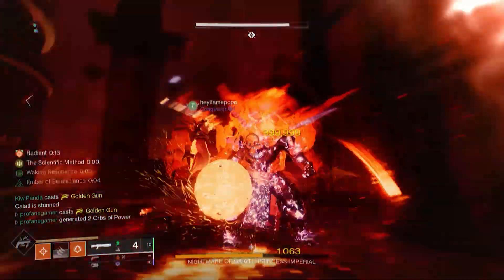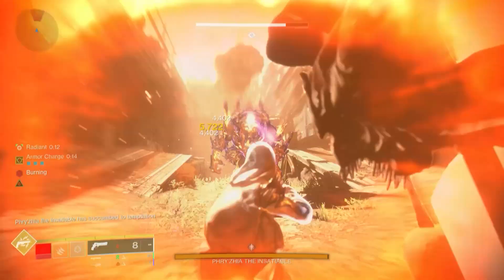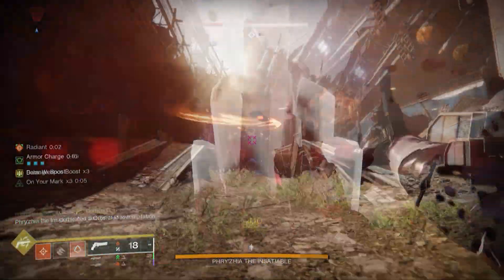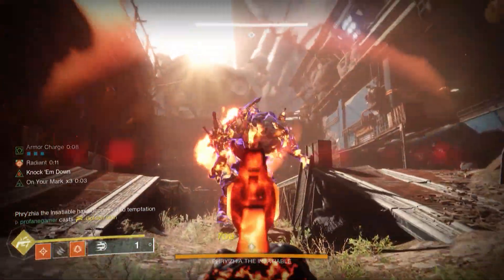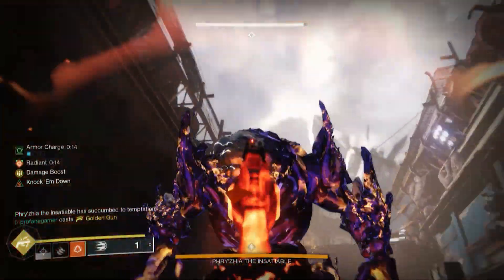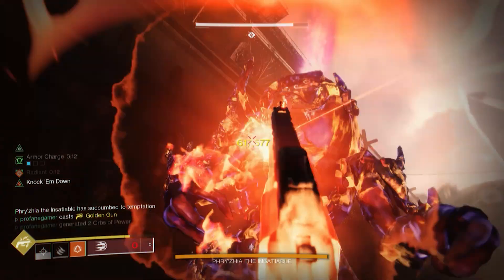With one Kinetic Surge Mod equipped, Golden Gun will deal 10% additional damage. And with two equipped, it'll gain 17%. But here's the rub — if you equip three Kinetic Surge Mods, you won't get any bonus to Golden Gun's damage at all.